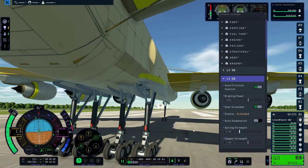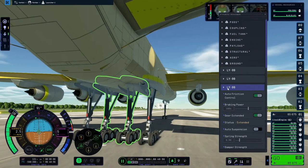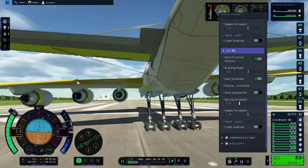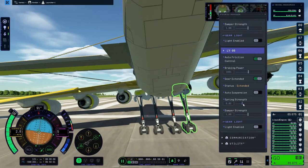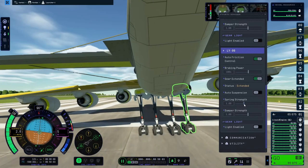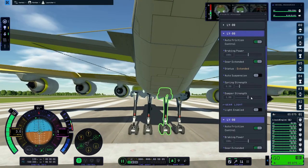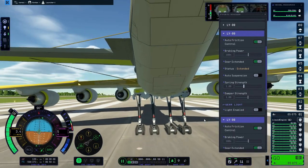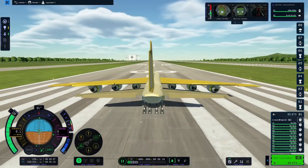So I started messing around in the hangar with the suspension, and then I messed around with it more out on the runway. I nearly tipped the plane over by making the springs too springy, and quickly put them back to default settings — avoided disaster. I thought, well maybe this time things will work. I'll just get to the end of the runway like I did in the first attempt and hopefully the wings won't fall off. Everything is strutted.